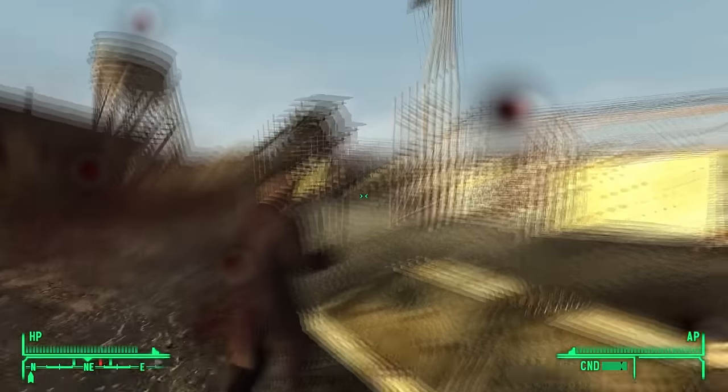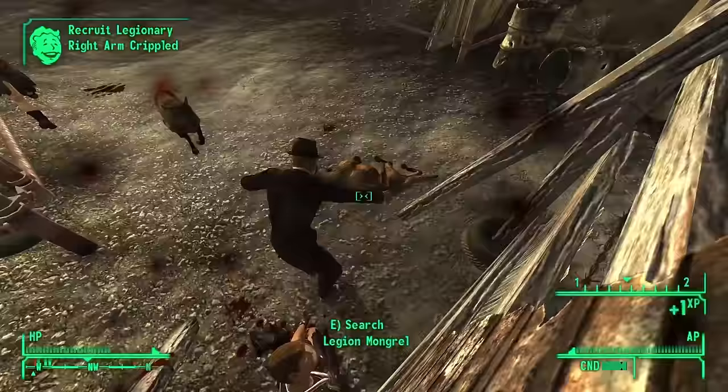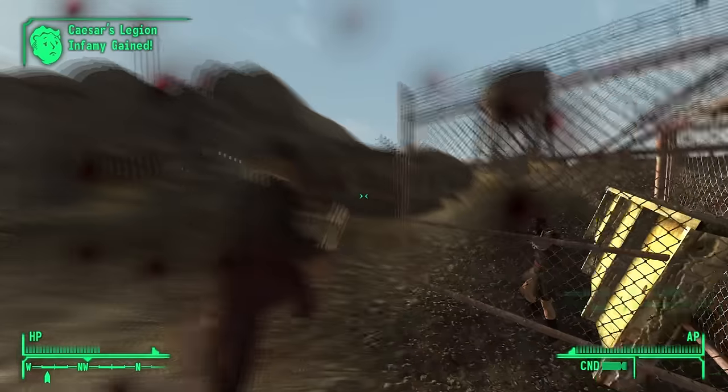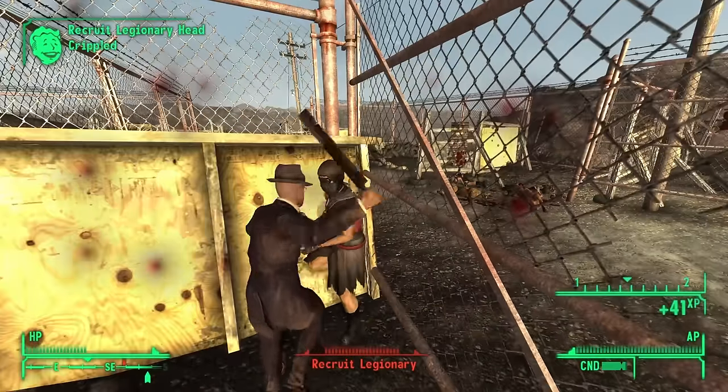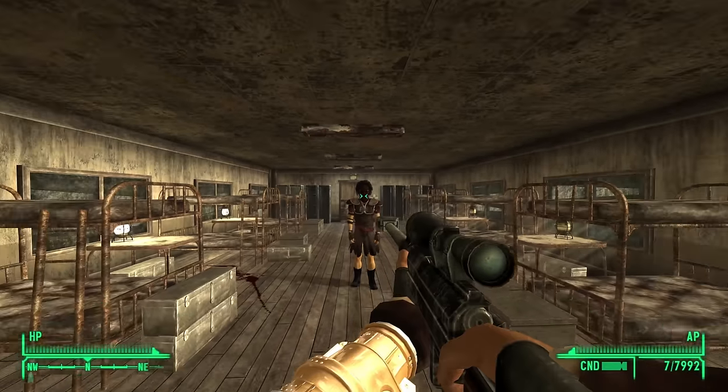Liberator — this is a unique machete that does more damage than the standard variant. It's certainly an upgrade, and it's not bad by any stretch of the imagination — it's just kind of unremarkable. Honestly, the best part is claiming it from Dead Sea at Camp Nelson. Fuck Caesar's Legion.